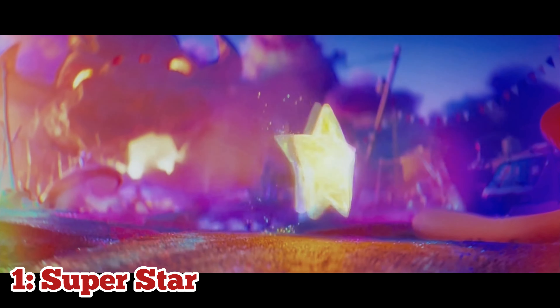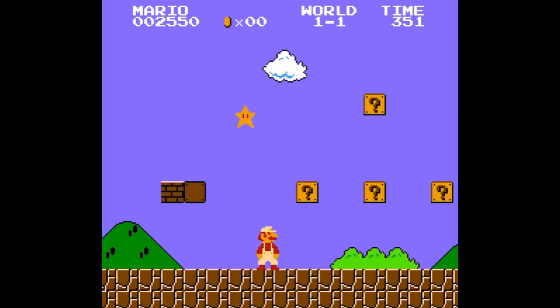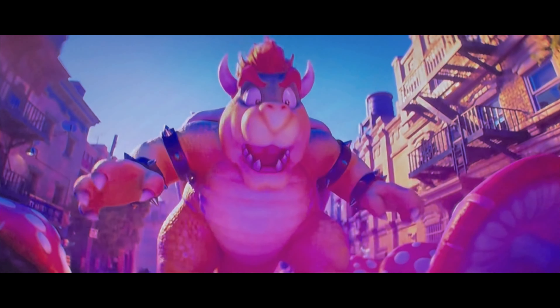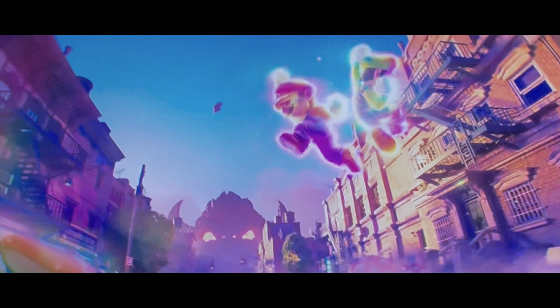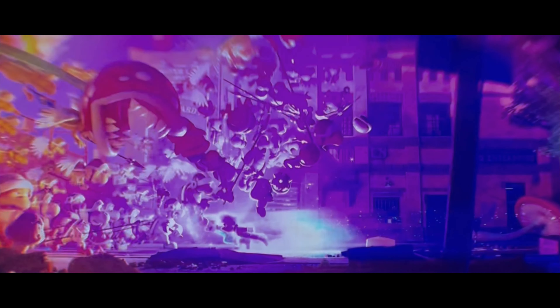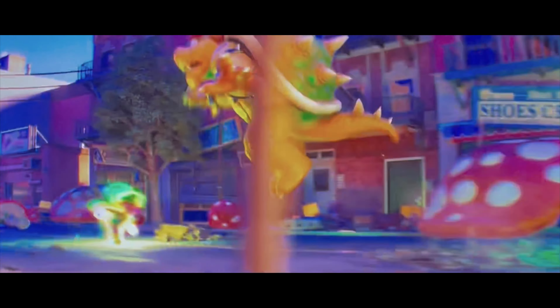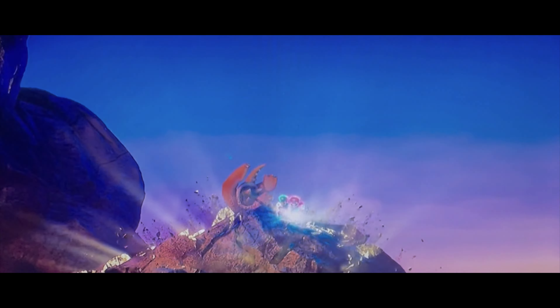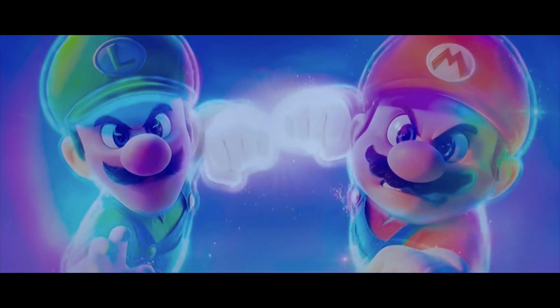And at number 1, we have the Super Star. I really have no problem saying that the Super Star is, without a doubt, the best power-up from the Super Mario Bros. movie. Just like the Mushroom and Fire Flower, the Super Star first appeared in the original Super Mario Bros. It makes the user completely invincible to everything, and the way it's used in the movie is simply wonderful. Mario and Luigi both power up with this thing, and they completely annihilate Bowser's army. I love the way the bros sweep through all the minions, the way they absolutely wreck Bowser and send him flying Super Mario 64 style, and then they unleash an attack so powerful that it destroys Bowser's entire f***ing castle. The only downside is that it does wear off after a while, but that's a small price to pay with how godlike Mario and Luigi become.